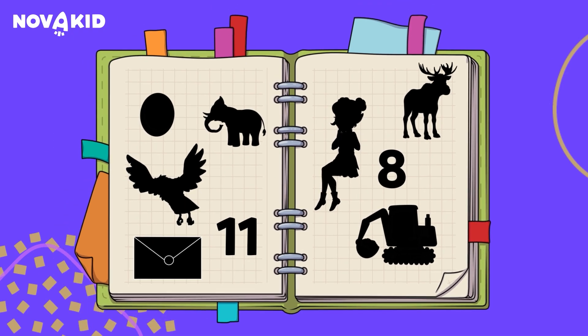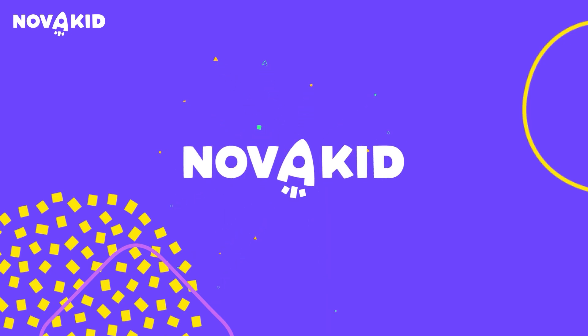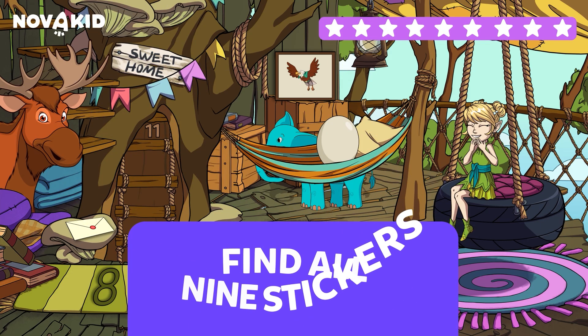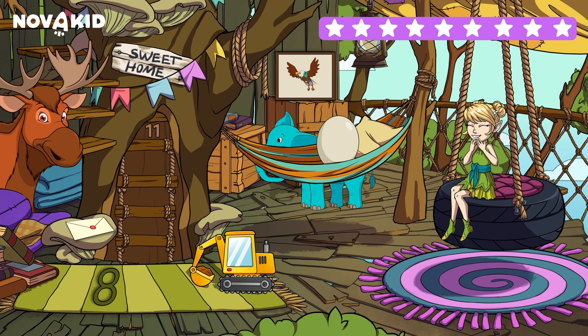Hey! Wanna play a game and learn words that start with the letter E? Find all nine stickers hidden in this room. Ready? Let's go!